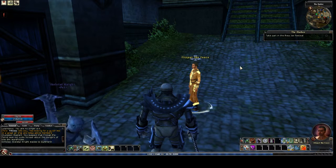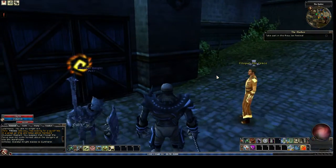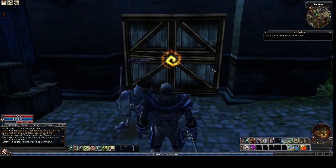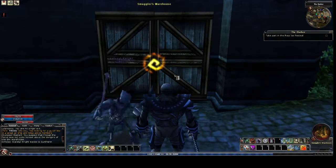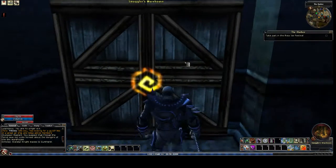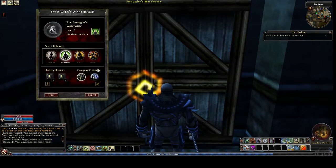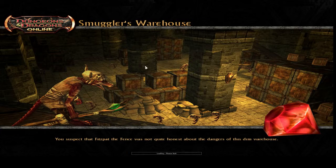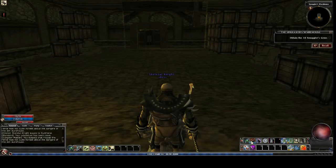Bovine here about to do the quest Smuggler's Warehouse. I got the quest from Fitzpat the fence when I got the small gem bag from him. On the map we're just a little up from Bodry, right next to where the trainers are. I popped in and then realized I need to come back in.